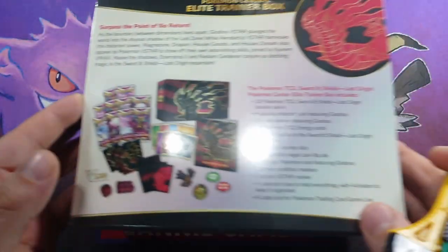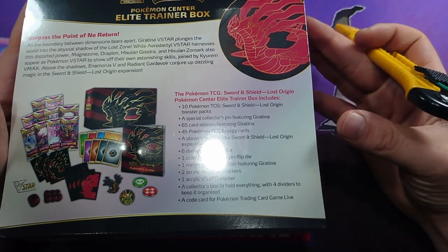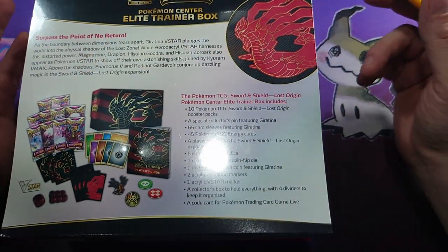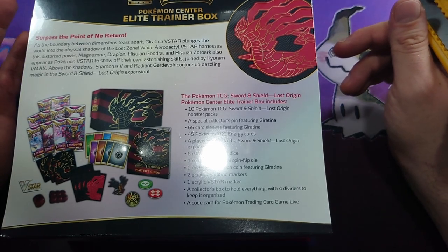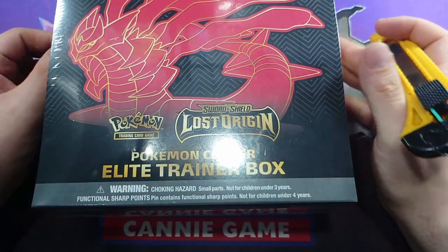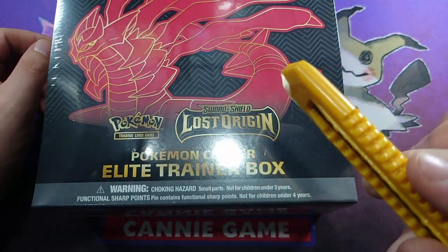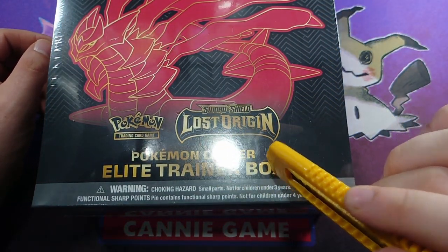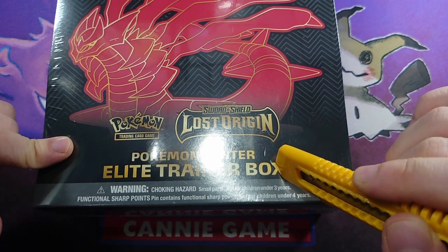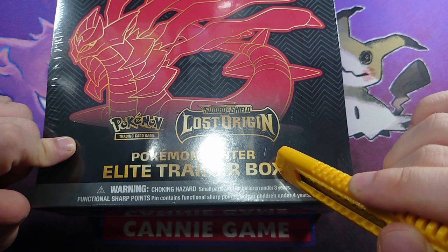Your normal ETB costs about £42.50. This one you're getting a pin and two extra packets, so for like £7.50 that's not too bad value. But if you watched my last video, you'll know that I just opened four of these - the normal ones, not the Pokemon Center ones - and I was meant to open this one with them, but it wasn't here yet.